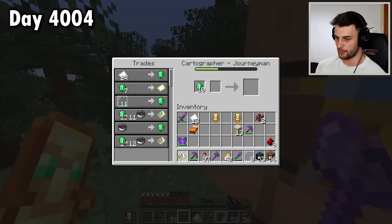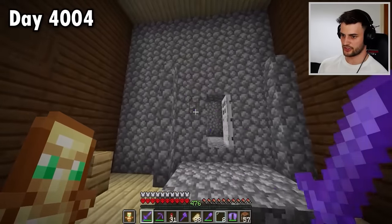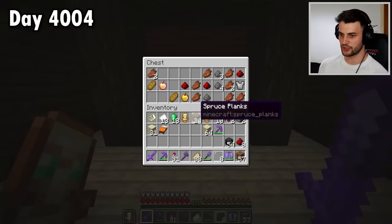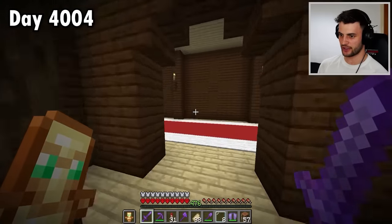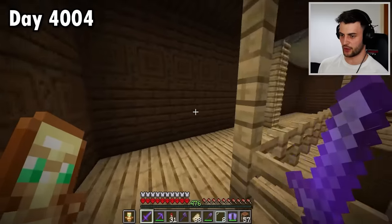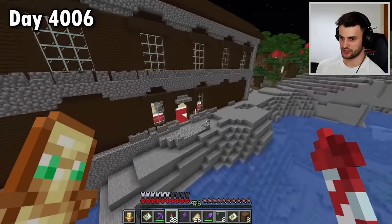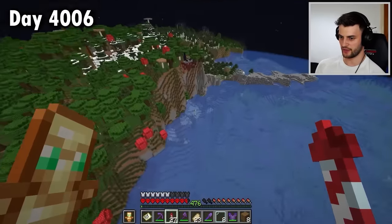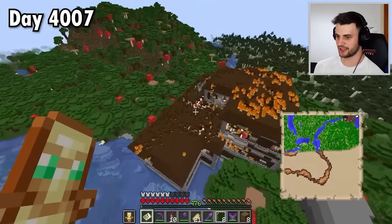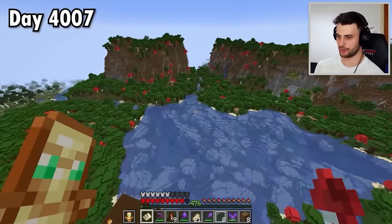That means buying another map and going out in search again. There's a jail cell — once again empty — but I did find a notch apple unexpectedly! I also found an outpost, sadly no cages with allays. Let's try mansion number three. The room needs to have three jail cells, but there wasn't one in there, and this mansion is completely on fire — turns out it's one I've already visited.